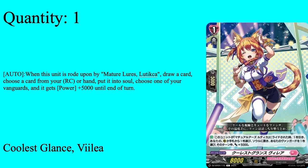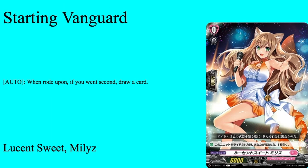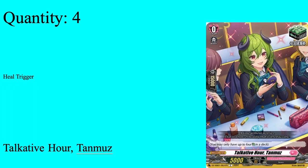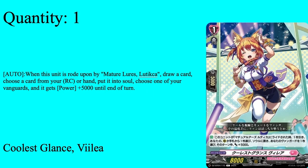One of in the Ride Deck, none in the main deck — Coolest Glance Viella. Grade 1 boost, 5k shield, 8k base. Auto on Ride Upon by a mature Lysafiel card: draw a card, choose a card from your hand or rearguard and shove it to soul, then choose one of your vanguards — it gets 5k power for the turn. Pretty solid because she's a free draw the second you Ride Upon, so for two turns straight you get a draw. And the vanguard gets 5k power, meaning it's a 15k — unless your opponent willingly drops a 20k guard, any shield they drop on the vanguard attack won't be enough. One available in the Ride Deck, not in the main deck — you don't really need it in the main deck, but it's a nice card for putting pressure on the opponent.